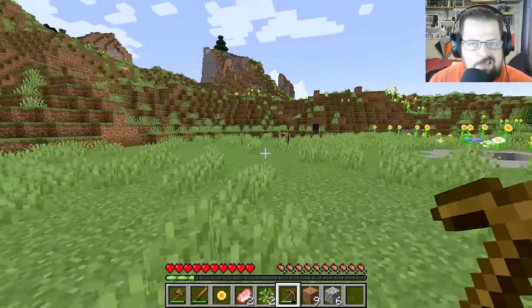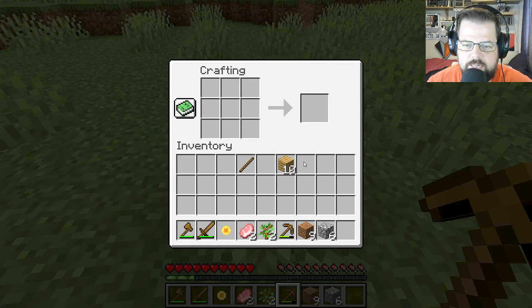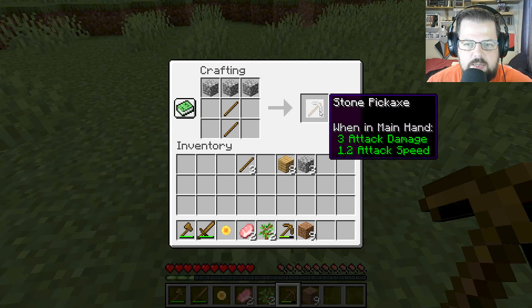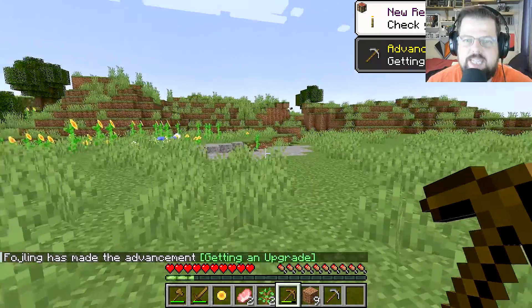At the crafting table, we still need sticks, but this time instead of using wooden planks we have cobblestone. Let's craft some sticks — easy as that. Now let's build a cobblestone pickaxe: same recipe as before but with cobblestone instead of planks. And voila, we're in the stone age!